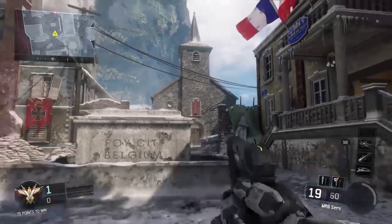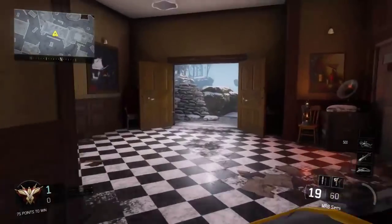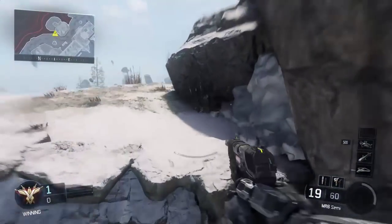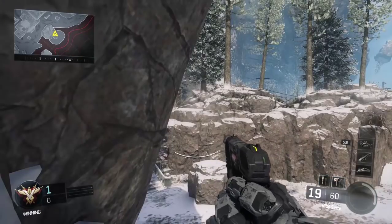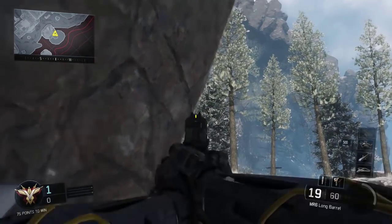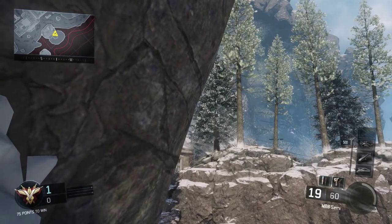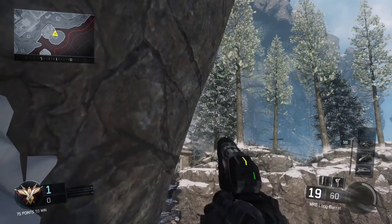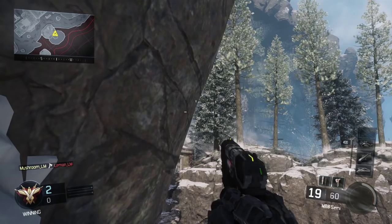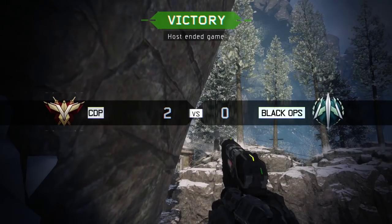The first shot we're doing today is for the campers up in the church window - they are very ever-present in this game. Once you see them there, head up onto this lovely rock face, push in between the snow and the rock. Crouch and find the two cracks on the rock - you want to find the middle with your combat axe reticle. Push it just a little bit so the box of your combat axe reticle hits the rock, throw it away, and it should bank off the little windowsill and get the guys camping inside.